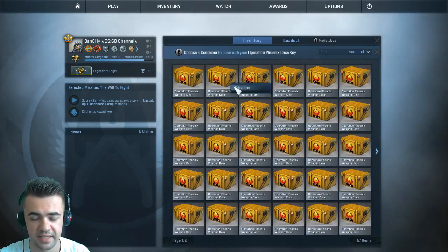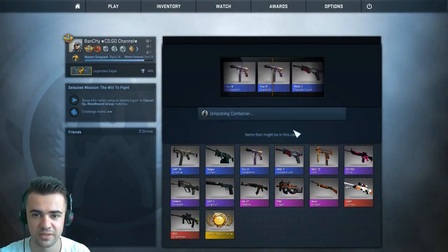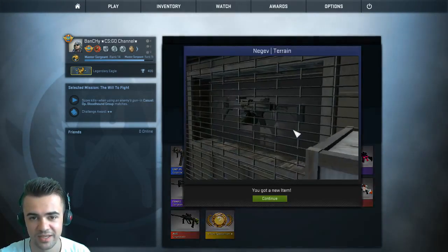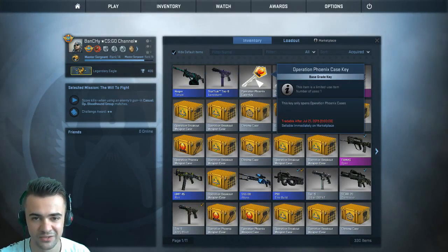Let's open the second case and hopefully get at least one purple. Come on Gaben, support Pookie's subscribers! No, so close to a USP Guardian, but no. The second item on giveaway is a Negev — Factory New. I don't think anybody is using the Negev, but there it is.